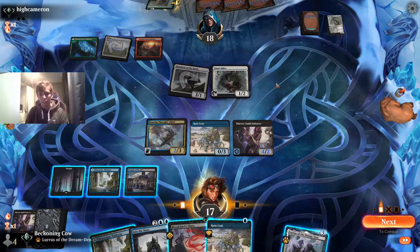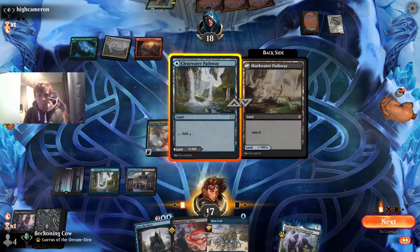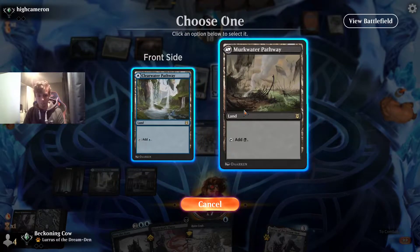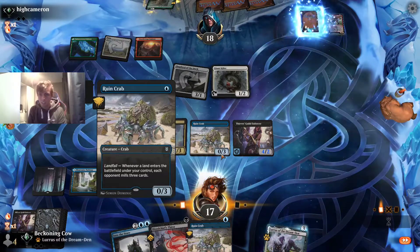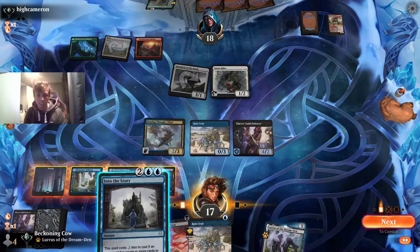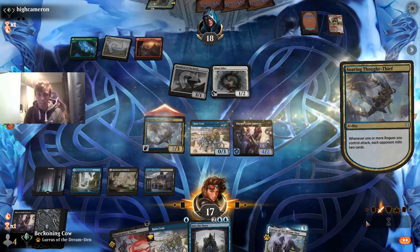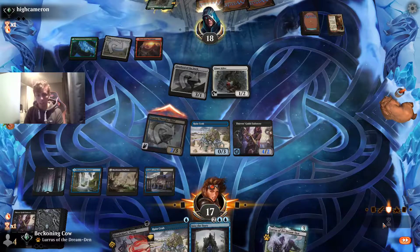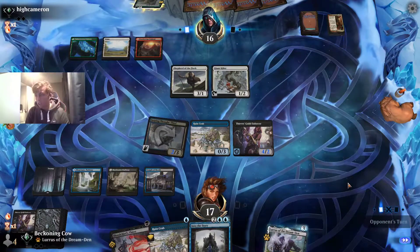We get the mills off. We could go Ruin Crab into land, carry on milling him for 6. However, I think the correct play here is to make a black land — there are more black cards in the deck. We mill another Bonecrusher Giant, so it's becoming more and more unlikely that's the card he has. We'll leave up Into the Story, threatening to have a counterspell. Although we know we've drawn Into the Story, they don't know that — to them we just have an unknown spell, so they wouldn't really want to play into that.